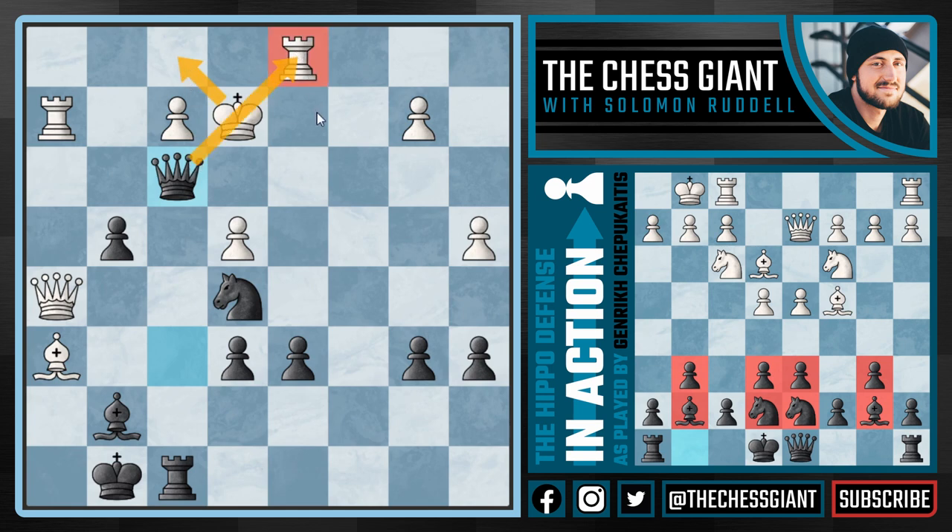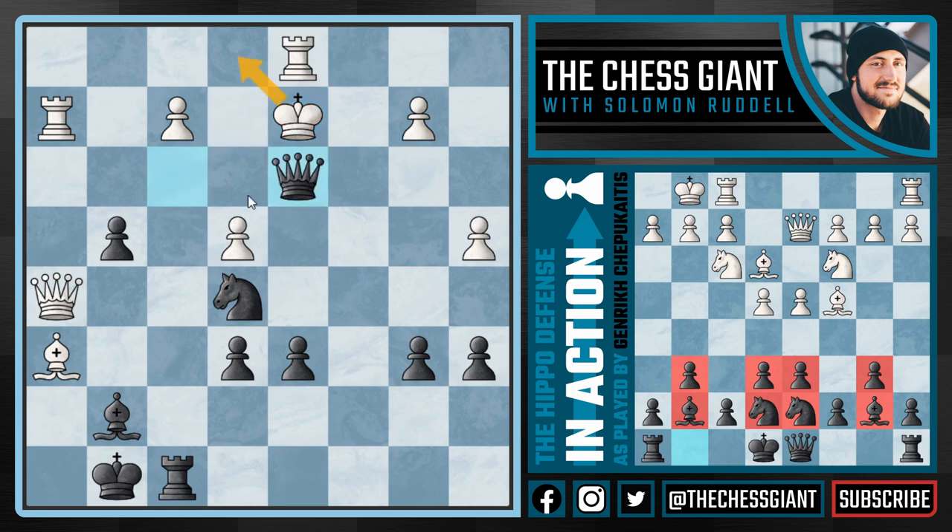Now white has a few options. Obviously if King f1 we simply win the rook on d1. White played King e1, but why not King d2? Well now we have Queen d3 check: if King e1 we have Knight f3 checkmate — game over; and if King c1 we have Rook c8 checkmate — game over.